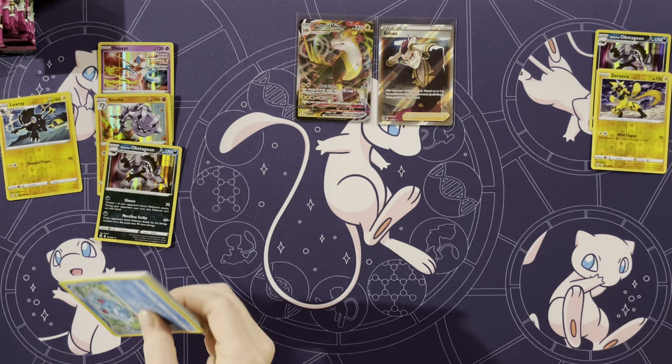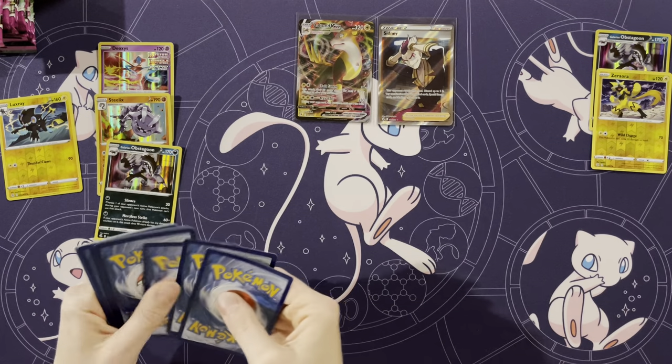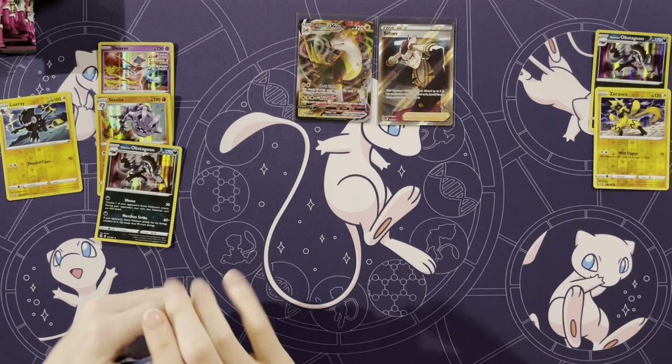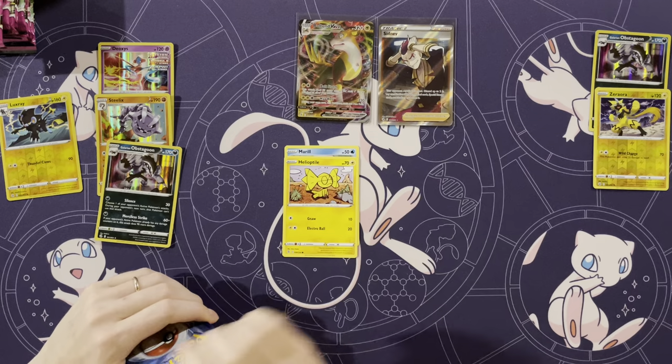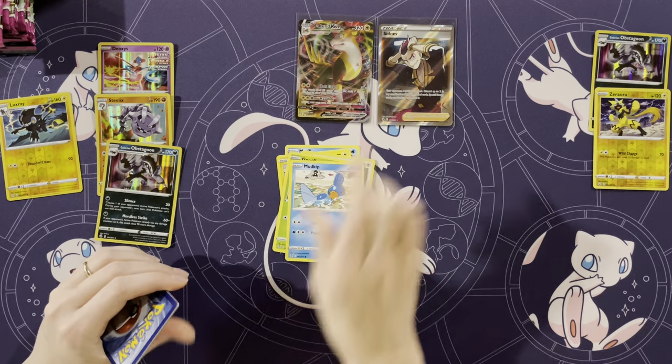Zeraora is way cooler than Obstagoon, in my opinion. They look kind of similar — one's the darker version of Zeraora. Now they have them side by side. Next pack: Merel, Helioptile, Wooloo, Gossifleur, Mudkip, Energy, Mandibuzz, Ninetales, Farewell Bell, Kaparjha.